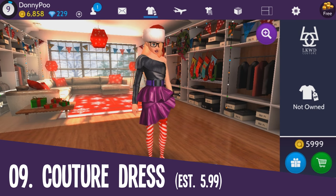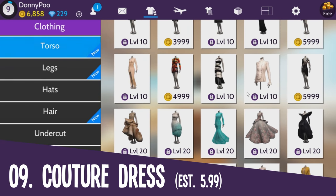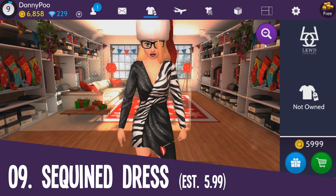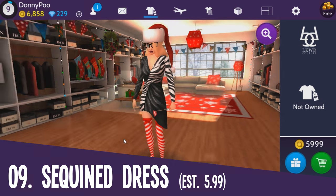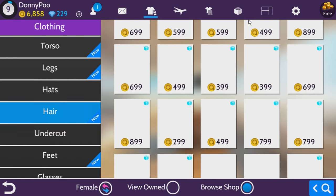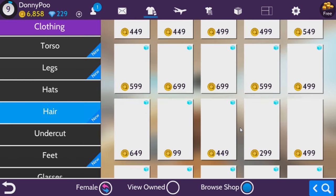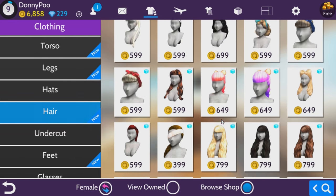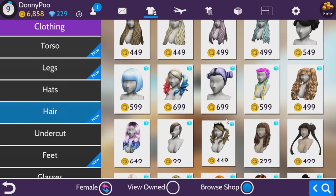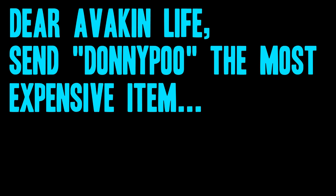This could be a little bit inaccurate for when the time this video was made, because there are other items that I can't buy — you have to be level 20 to buy them, and they could possibly be more expensive. There is also this one, and this one costs 5,999 too. I wonder how Avakin Life comes up with how much something should cost. I hope they watch this video and add a super expensive item. I hope they gift me a super expensive item for making this video. Avakin Life, if you're watching this, I deserve the most expensive item in this game for free.